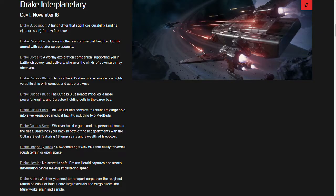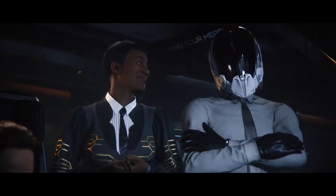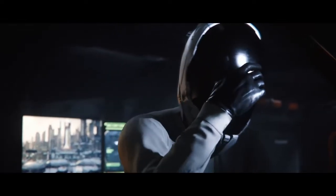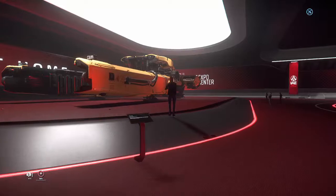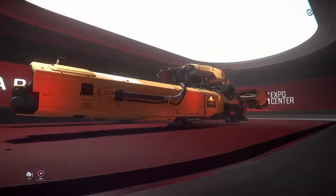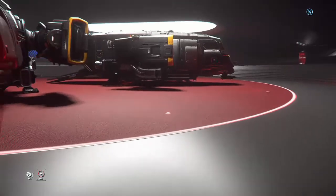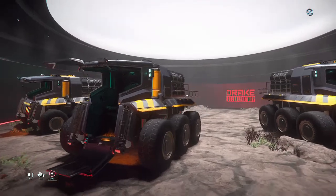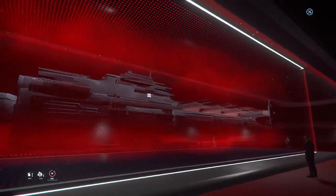On November 18th, the highlight is the Drake Corsair, the newest ship released with IAE. You can only obtain it with real money for $215, but you can rent it for free and try it out for 48 hours. The Drake Vulture is also on the show floor to check out, but you can't rent it. You can also check out and rent the Drake Cutter, another ship that released with this patch. The Drake Mule can only be bought with real money, but you can rent it and use it with the Corsair. And you can check out the Kraken at the display hall.